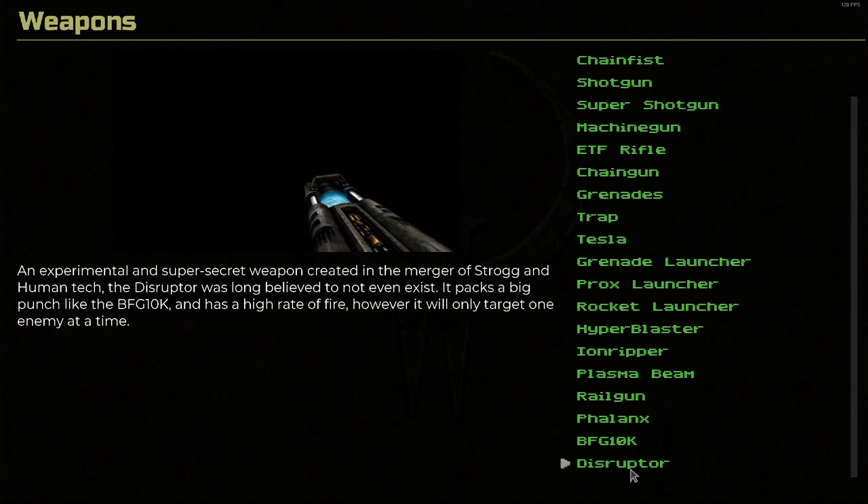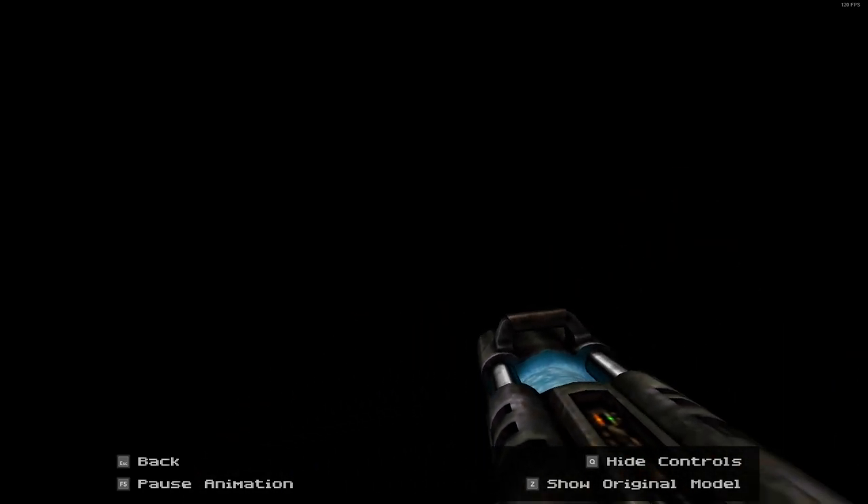Disruptor. An experimental and super secret weapon created in the merger of Strogg and Human tech, the Disruptor was long believed to not even exist. It packs a big punch like the BFG-10K and has a high rate of fire — however, it will only target one enemy at a time. This is another weapon I discovered with the remaster — I didn't play a lot of the expansion packs back in the day. Here's the original model and the remaster. It shoots out like a dark energy beam, like a cloud almost, and it just sucks people into it and kills them. It's really neat.